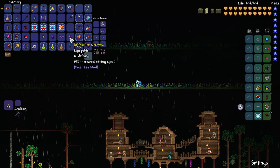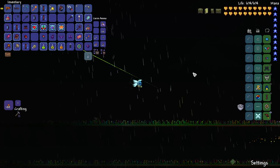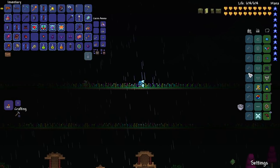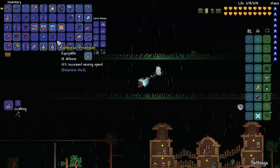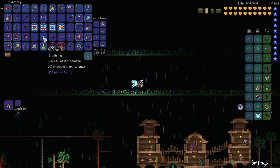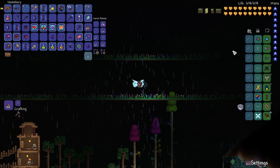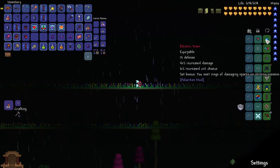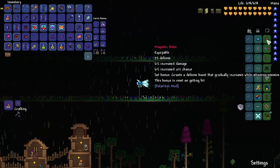A little tiny defense increase - you emit rings of damaging sparks on striking enemies, that's kind of neat! Depending on what helmet you put on, it changes the complete look of your gear. I actually like the red set better in terms of look, but I like the damage more. The set bonus grants a defense boost that gradually increases while attacking enemies, and this bonus resets on getting hit - that's kind of neat as well.